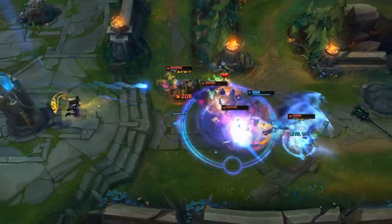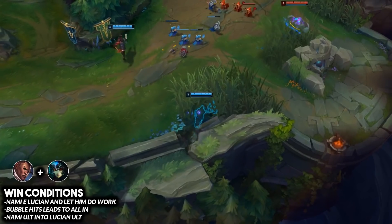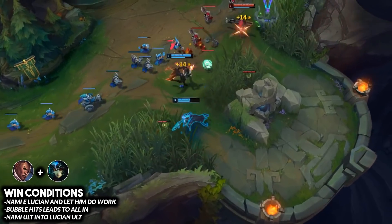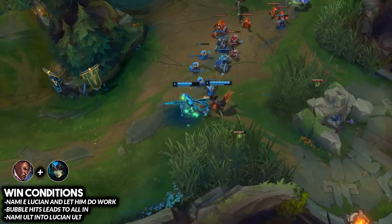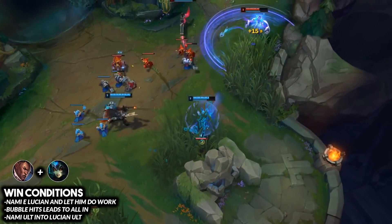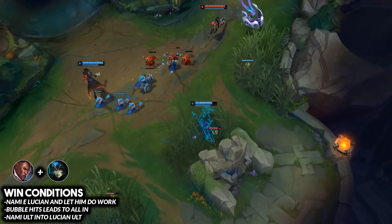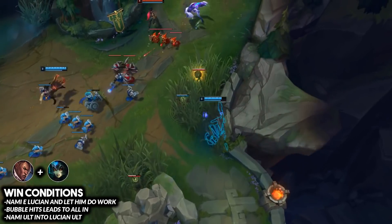One of the strongest traditional bot lane combos right now is Lucian paired with Nami. Nami got a buff a couple patches ago where her E procs off of abilities, allowing Lucian to deal a ton of damage in quick succession. Nami throws her E on Lucian, he hits a Q, gets his passive proc, and that's massive burst damage instantly. At level six, the Nami ultimate synergizes perfectly with Lucian's ultimate, giving him a slow to easily line up a fully channeled ult.